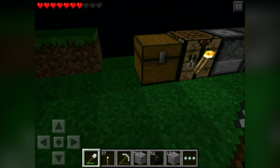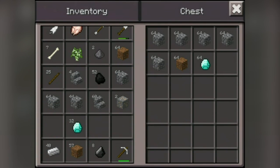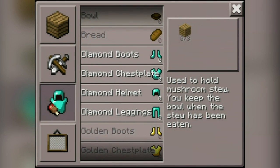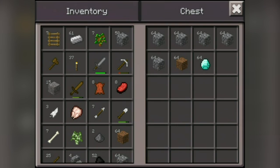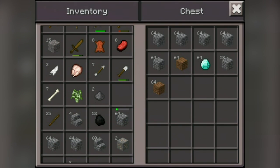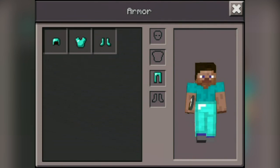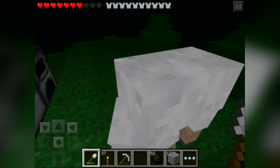Let me go ahead and put some of this stuff away — I won't need that much on me at any time. Now I can go ahead and make some armor. Boom, boom, boom and boom. Let me unload some of this stuff, get rid of that, get rid of that, get rid of that. Now go ahead and craft the armor — boom, boom, boom, boom, boom, boom. Diamond armor time! Alright, I'm all pimped out in my diamond armor.